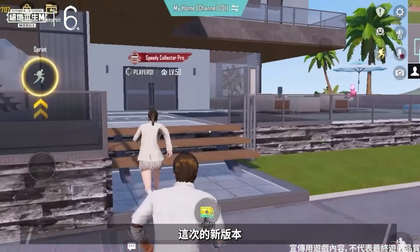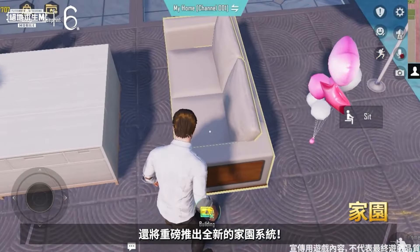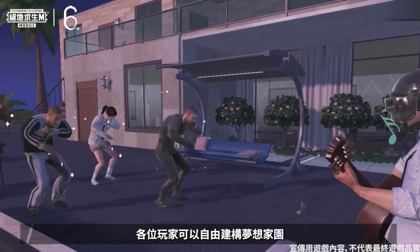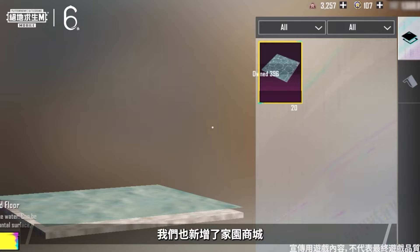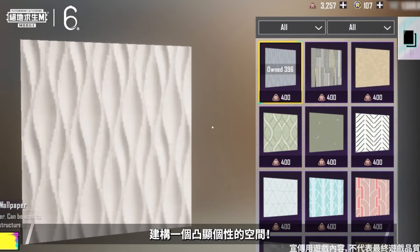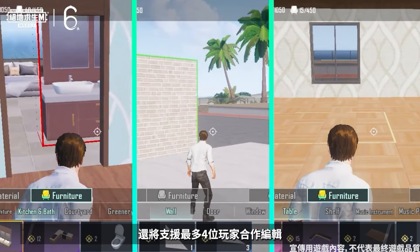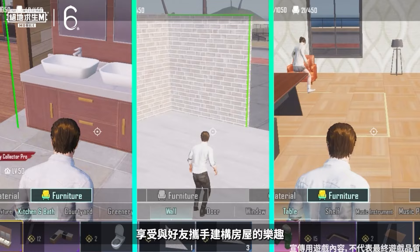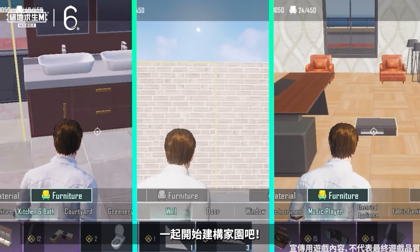In the new version, we are also launching a major feature: the all-new home system. Players can freely build their dream homes and interact with friends. In Cheer Park, we have also added the home shop to create a space that highlights their personality. Home building mode will also support collaborative editing by up to four players — have fun building a house with your friends, gather your teammates, and start building a home together.